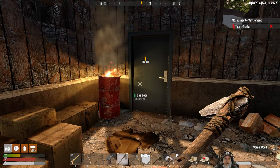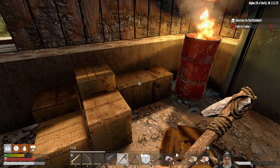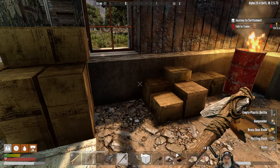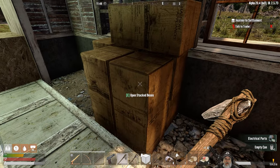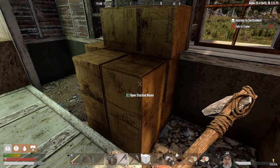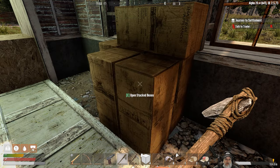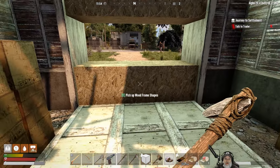We might as well loot the rest of these boxes to see if there's anything we could use right now. Here comes Arlene. We got some more containers, so that's always good. Let's remove stackable items and put this stuff in here. So we have five containers that we can fill with water, and we have some murky water here too. So we've got to go get some stone to make a fireplace.